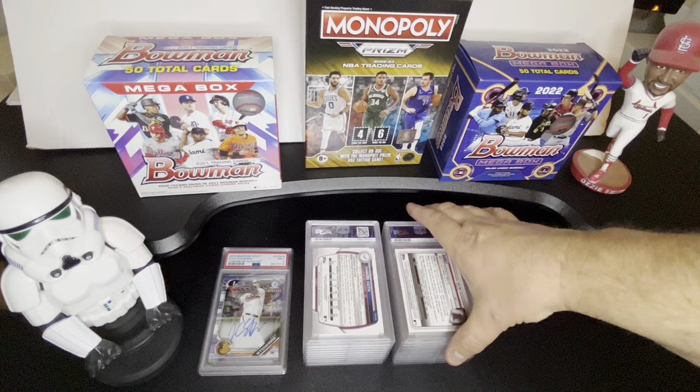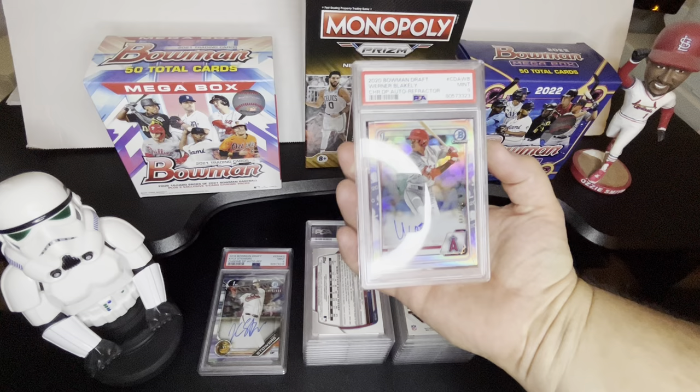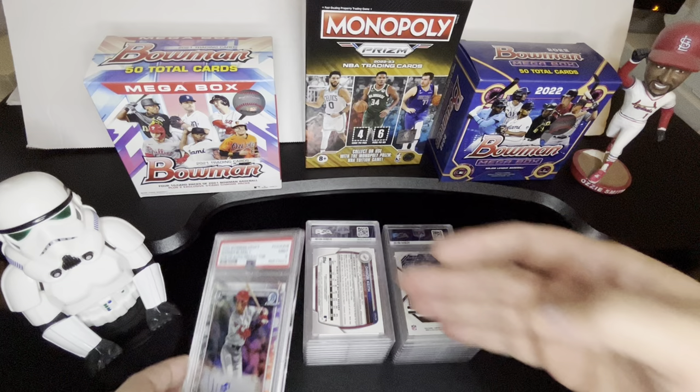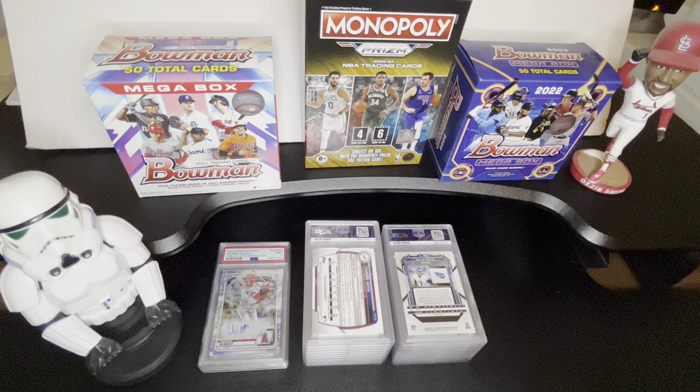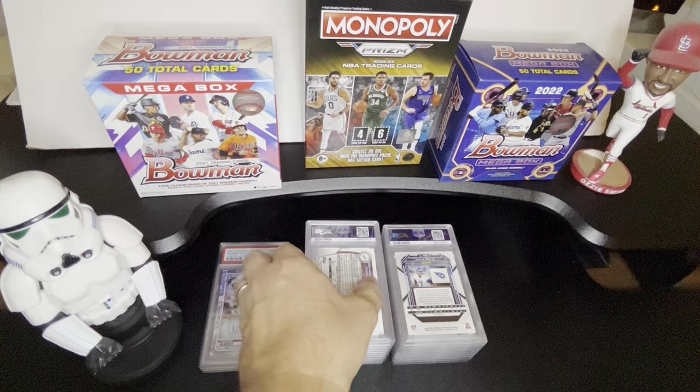The next one — I had one of these on the last one and I don't know looking back why I sent these — Werner Blakely, this is the refractor as well, and I got a nine on that one. This is probably not going to return much on a nine for a Werner Blakely. He was highly ranked in the Angels system but kind of dropped a bit. We may either hang onto that or we might sell it.